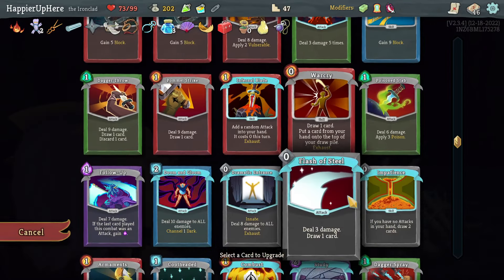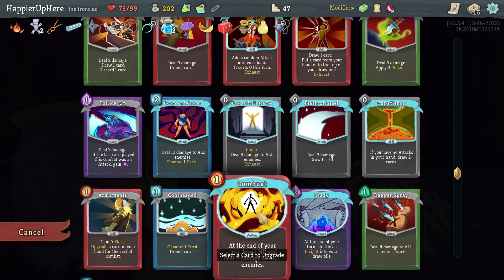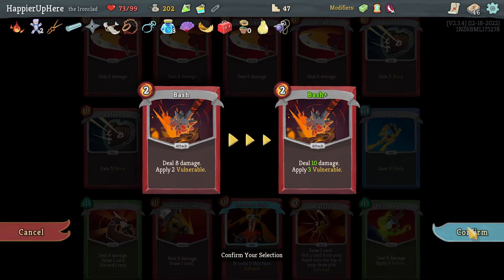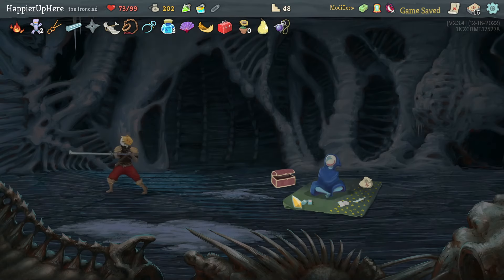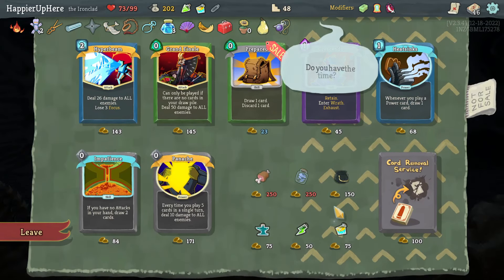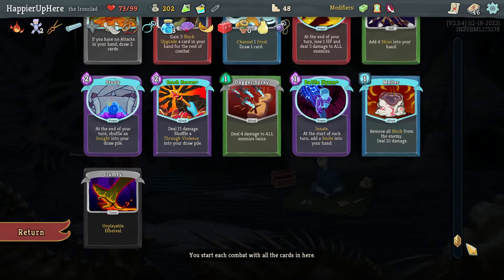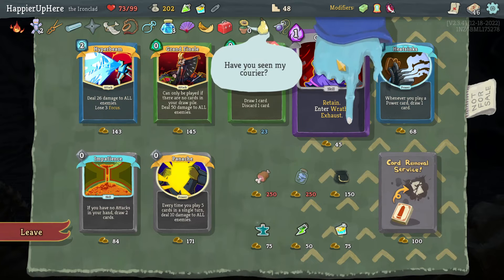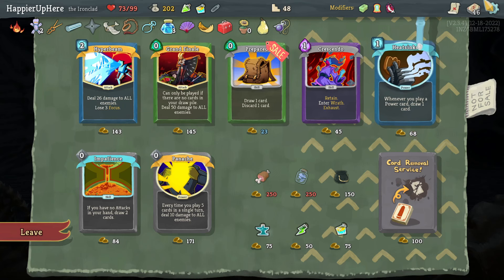Ball Lightning, Flash of Steel — I already have Flash of Steel. Bash is fine. Noxious Fumes — not really necessary. There's a Clumsy — I was looking for that! Gives me extra strength and also enough max HP for the Well Fed modifier. Then I'll upgrade — not Study against the Time Eater. Doom and Gloom, Bash — let's upgrade the Bash, the extra vulnerability will be useful. Final shop — I guess I could remove a curse.